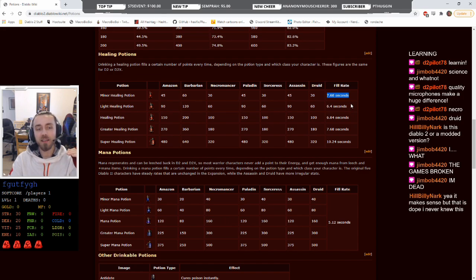Why do act 2 potions feel so much better than act 1 potions? Act 2 potions give you double the health and double the mana, but also do it in a shorter amount of time. As the game progresses, the time does increase — you'll see 6.84 seconds, 7.68 seconds, and then 10.24 seconds — but the healing amount is also pretty drastically increasing, although it no longer doubles.